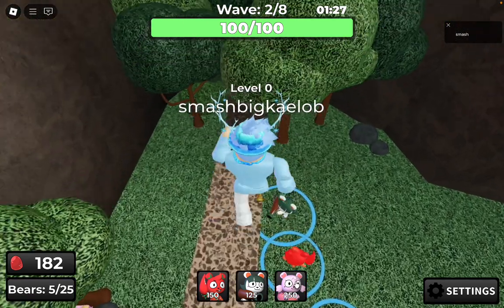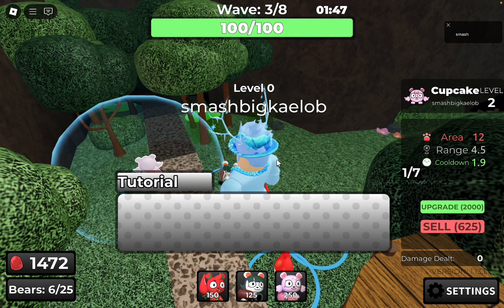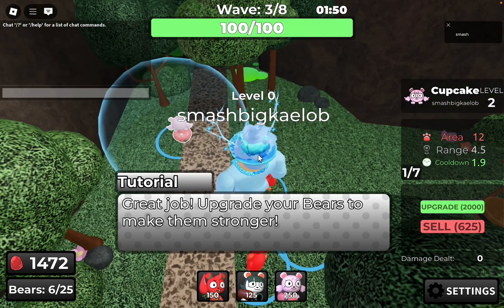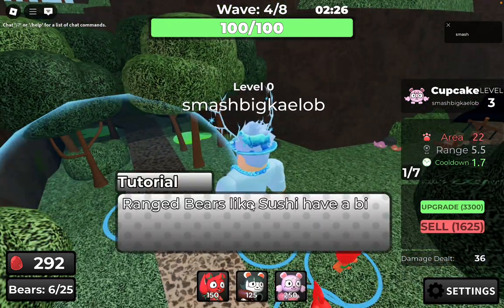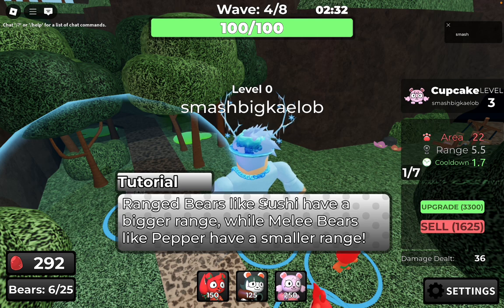I think I'm placing the cupcake in the wrong place, so I'm going to reposition it up close. It has a 1.9 cooldown at level 2 and does 12 area damage, so this might be an AOE unit. The tutorial will probably just give us easy enemies and we'll win these eight waves — we're already on wave four.